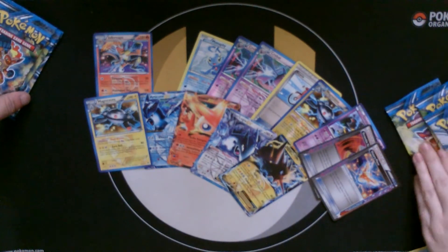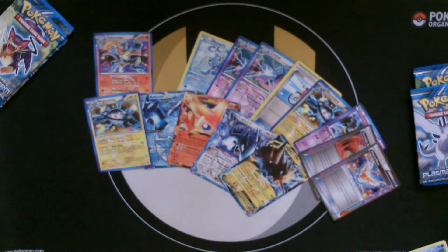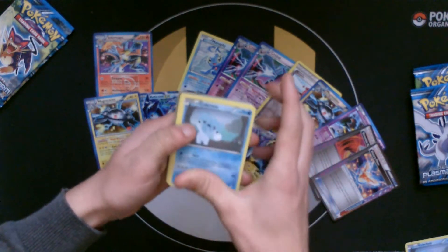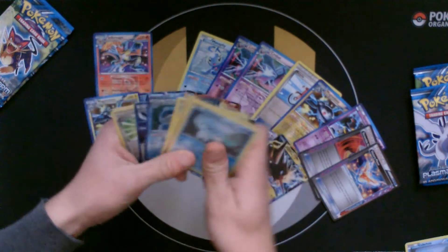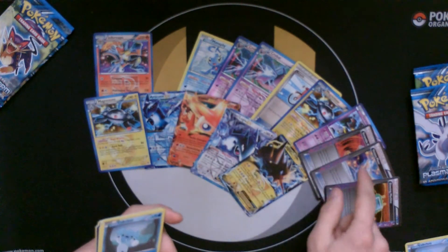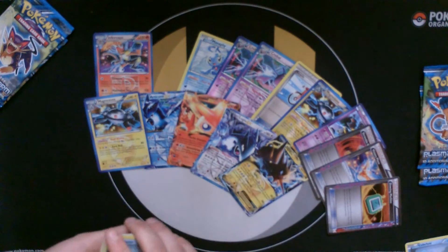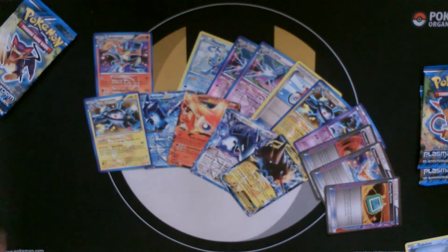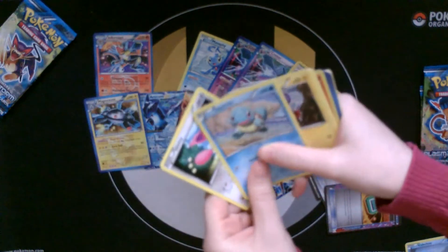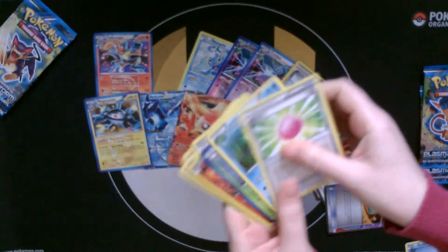How many packs do you have on your side? Three packs. I'm hoping there's still one more Full Art in there — I'd really like a Full Art Cobalion. Let's see. I did get the ACE SPEC I wanted — the Dowsing Machine! That's really weird because I thought there are only two ACE SPECs in a box. That kind of makes up for a lot of things. Still hoping there's at least another Full Art in there somewhere. Nothing too great.